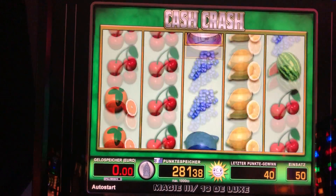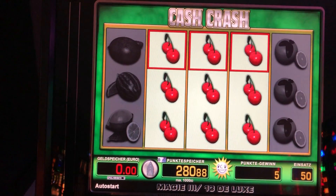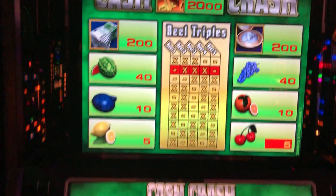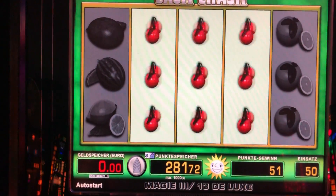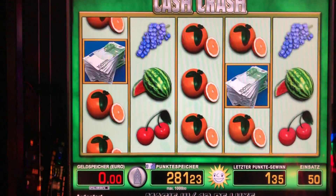Ich habe hier ein neues Spiel auf meiner Box: Cash Crash. Der ist so ein bisschen ähnlich wie der Multi Wild. Da werden praktisch auf allen Linien alle möglichen Kombinationen zusammen aufaddiert. Das sieht man hier oben – da fährt er dann beim Gewinn über die Linien ab. Hat mal 50 Cent eingestellt. Schauen wir uns das kurz an.